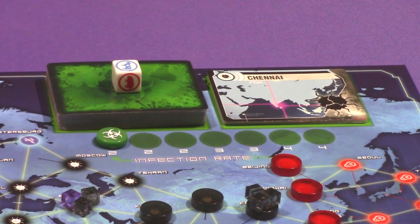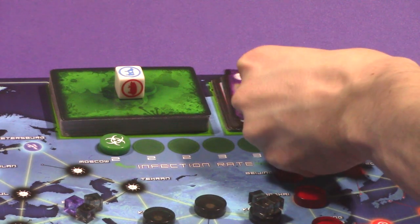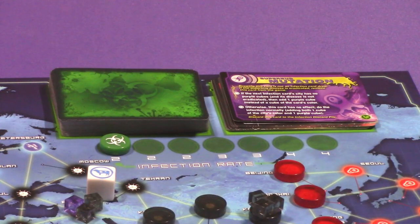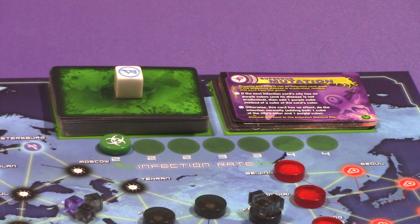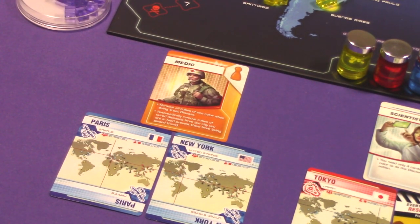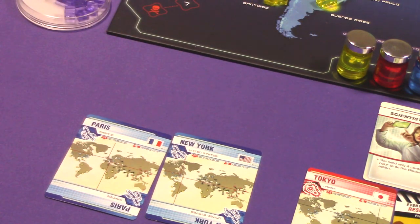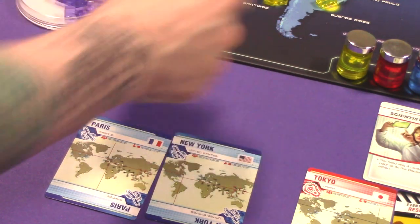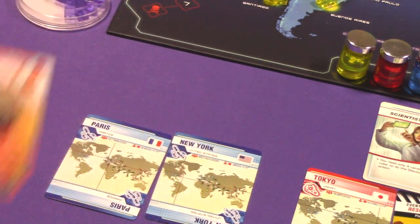Take the two Super Bug Mutation cards and place one on top of the infection discard pile and one on top of the infection draw pile — right underneath the hinterlands die if playing with that challenge. If the Medic role is in play, replace them with the Super Bug variant of the Medic, which has special abilities corresponding to the Super Bug.